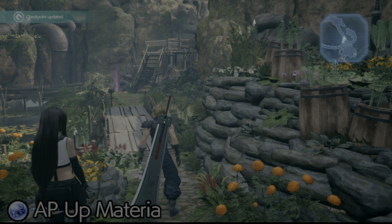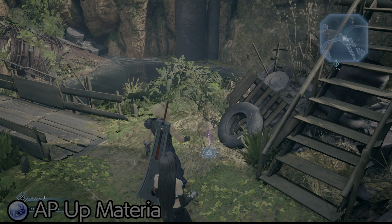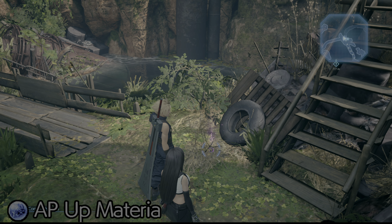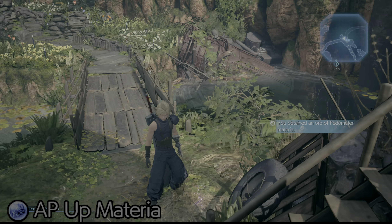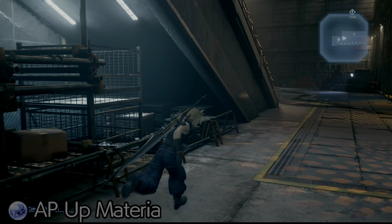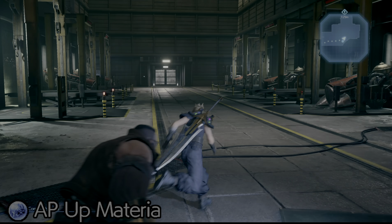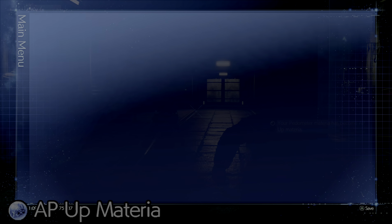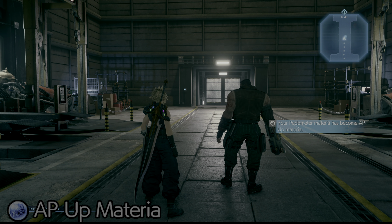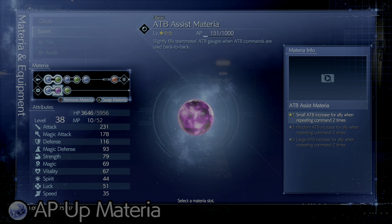The first piece of materia you need for this is the Pedometer Materia. This materia appears in Aerith's house, or just outside of Aerith's house, in Chapter 14. So if you miss this materia, once you beat the game, restart Chapter 14, and then just outside of her house, you'll find it. The Pedometer Materia is very special in that it has no purpose until you max out the steps. You need to walk 5,000 steps, which really should not be that hard if you just leave it equipped after you get it. You'll probably max it out before you finish the game.